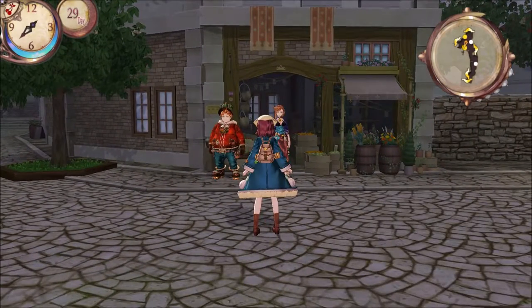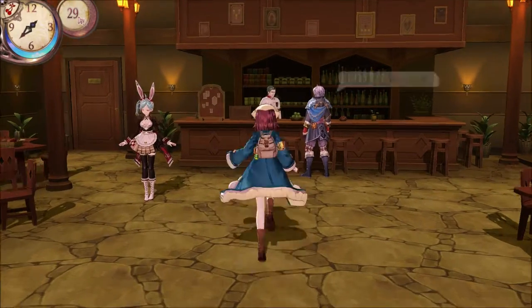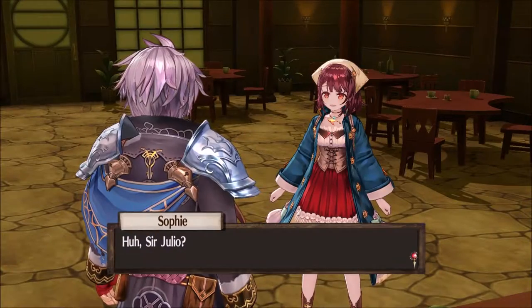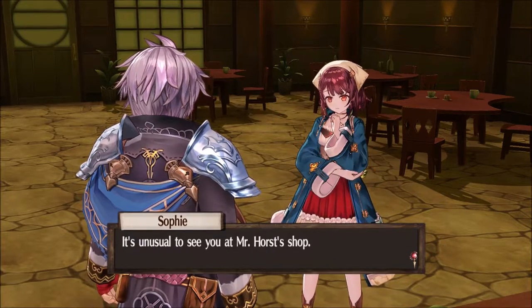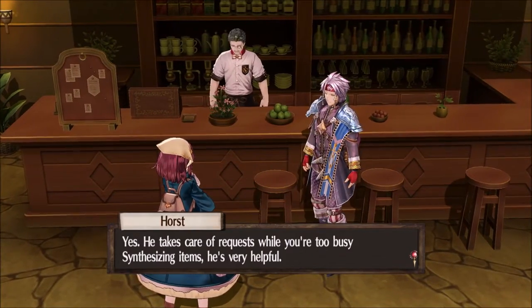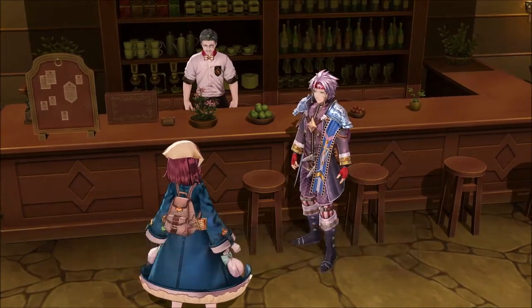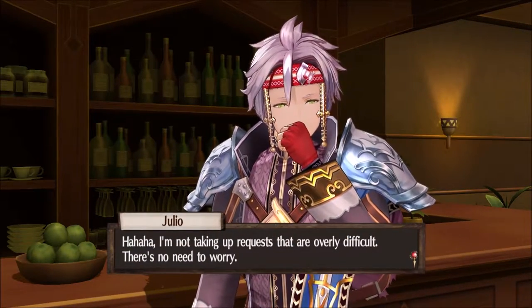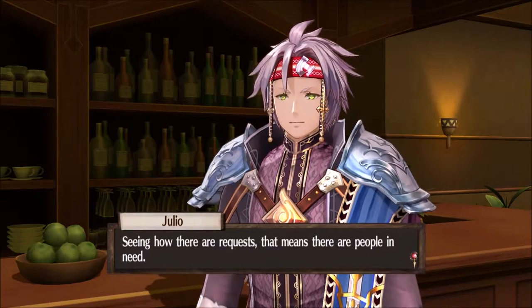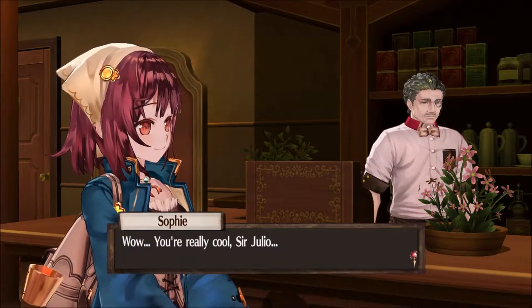Let's head to the street. Oh look, Oscar's actually doing his job! You're such a good boy, Oscar. Julia's here! Sir Julia? Hello, Sophie. It's unusual to see you at Mr. Horse's shop. That's not true — I actually come here quite often. He takes care of requests while you're too busy synthesizing items. He's very helpful. You were doing that? I'm not taking up requests that are overly difficult. There's no need to worry. Seeing how there are requests, that means there are people in need — it's only natural for a knight to lend them aid. You're really cool, Sir Julia. What a bro.